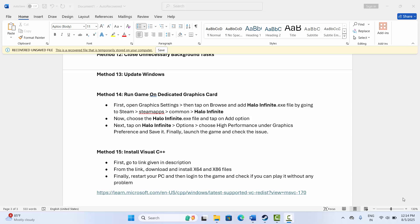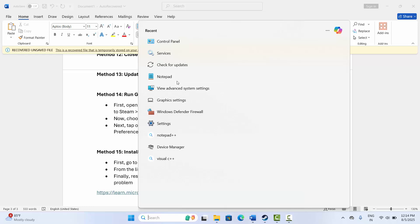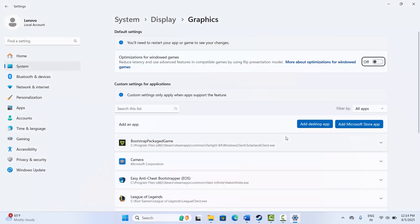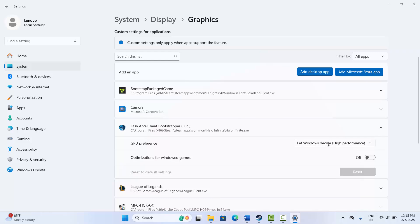The next solution is to run the game on a dedicated graphics card. Go to the search option, search for Graphics Settings, and add the game app to the list. After adding the game, under GPU Preference, click on High Performance.